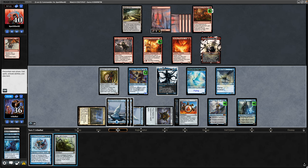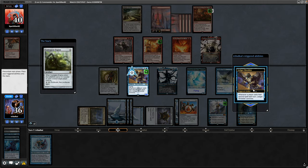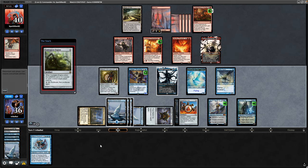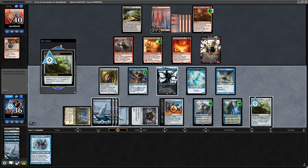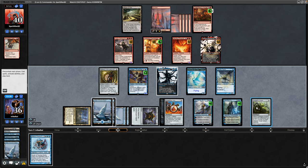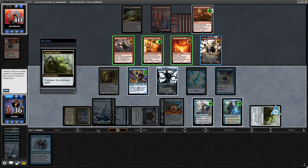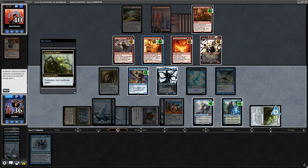Let's throw out the Contagion Engine - that's going to be our only means of proliferate at the moment. Does trigger the Ledger Shredder, and there's a land so we just discard the land - we've got plenty of mana thankfully. Contagion Engine pointed at our opponent: a minus counter on all of their creatures. Then we'll go for proliferate twice from the Contagion Engine, which will mean that we proliferate four times thanks to our Commander being in play. So it's an extra minus counter on all of our opponent's creatures, extra plus counter on Ledger Shredder, and extra loyalty on our Walkers. We do this four times.